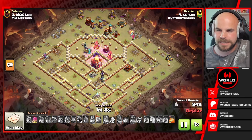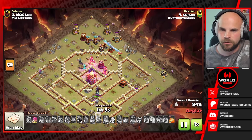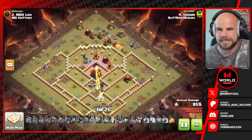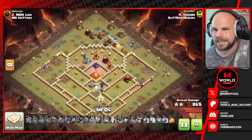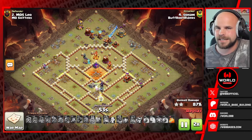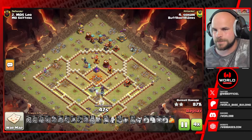If it weren't for the archer queen still alive on the bottom side of the base, this would absolutely be a one star. But the queen's going to be able to move in and save the two star for this attack. However, it's still not going to be enough for the three star, so this is going to be a very nice defense for this base. Let's move on to the next one.